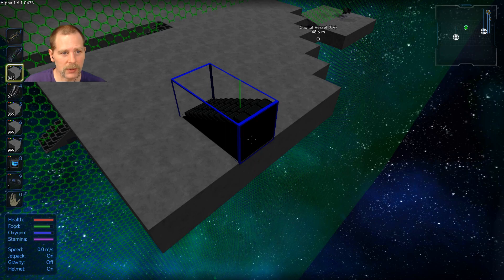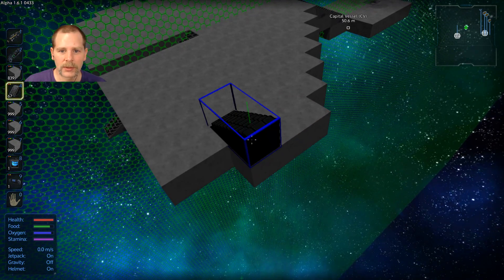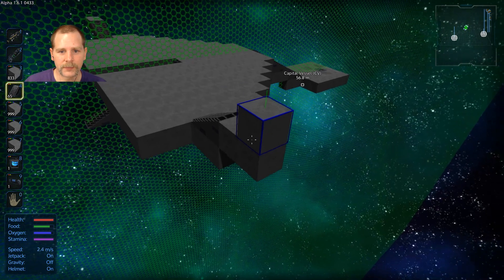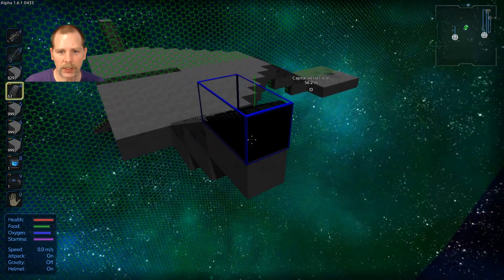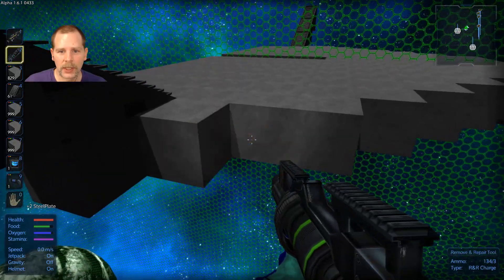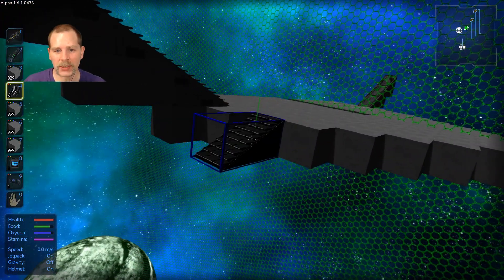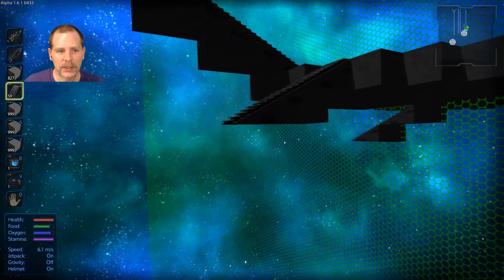I want some stairs going up here for the cells with the engines and stuff — engine rooms and that kind of thing. The general theme with this ship is going to be a lot of up and down stairs and little rooms. When you're doing symmetry, you want to make sure that if you make a mistake, you erase it on both sides before you continue. Otherwise that block will still be there, and when you go to put your stairs in, they won't want to sit because another block is in the way.